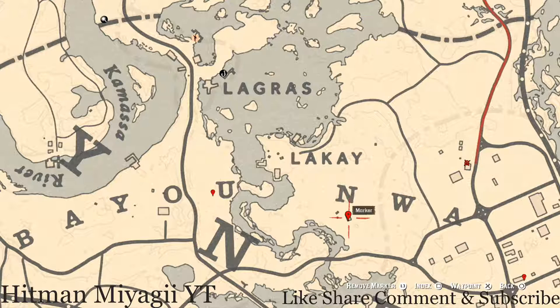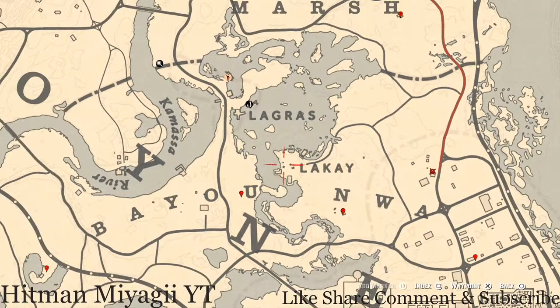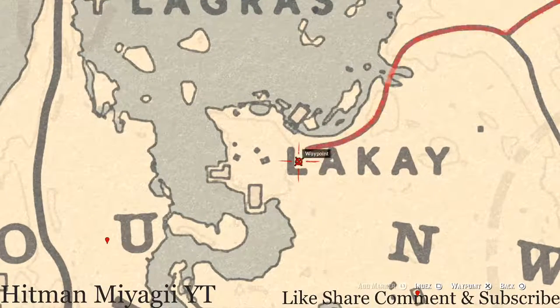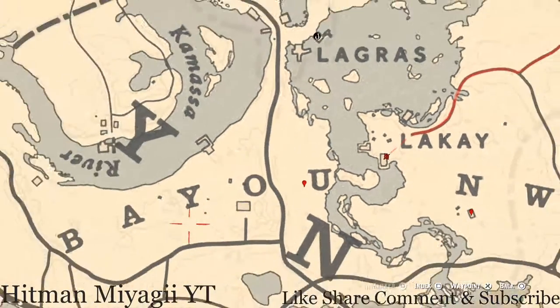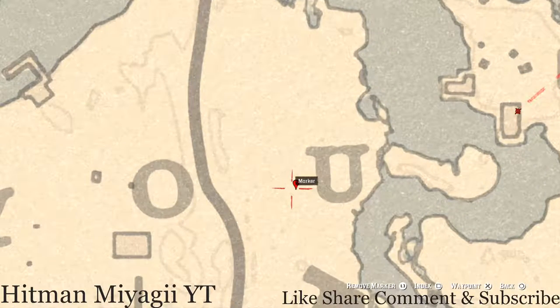The next marker is an antique alcohol bottle — this is an Iris Whiskey bottle. There are also a couple of tarot cards: one on a crate next to a wagon, which is a Two of Swords, and inside there's another tarot card, a Seven of Cups. Over at the next marker by the bayou, pull out your metal detector and you'll get another random fossil right at this location.